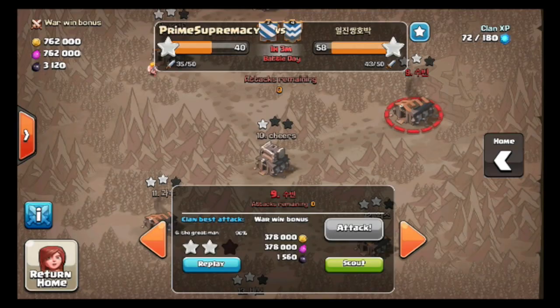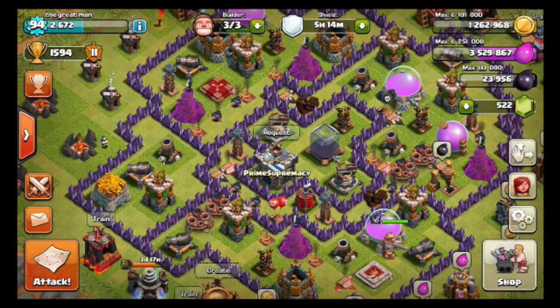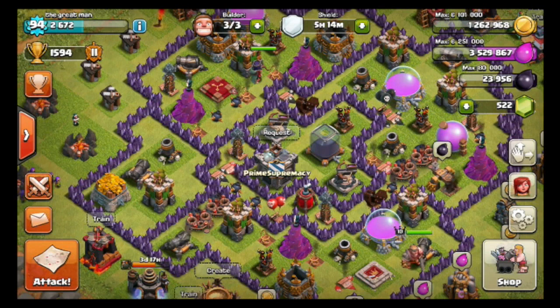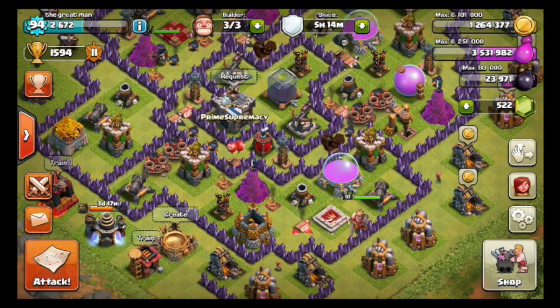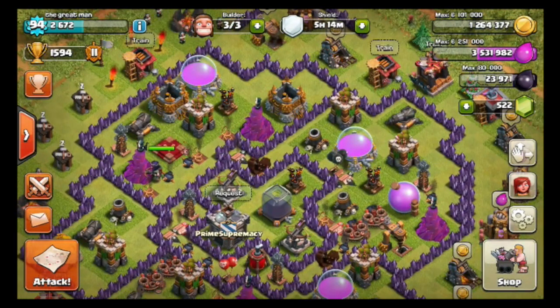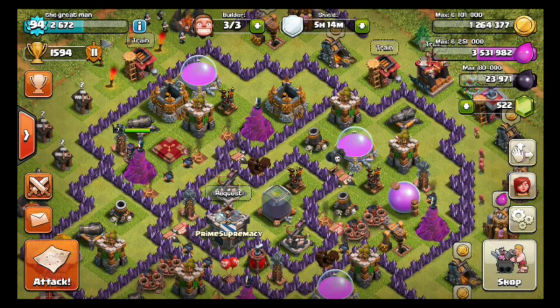See those two differences in the hog attacks? If you don't clear out the clan castle, if you don't kill the Archer Queen, and if you don't know where the giant bombs are, your hog attack will probably fail. Doesn't matter how many hogs you bring or if they're maxed. So if you want to use hogs, use those three steps and I promise you will do well on the battlefield. That's it for today's video on Clash of Clans — thanks for listening, and we'll see you guys next time. Peace.